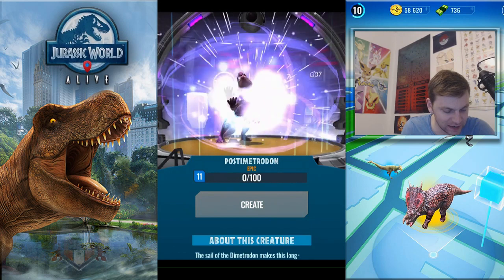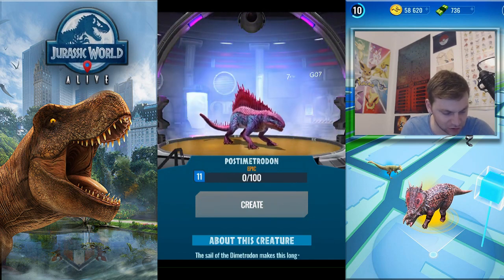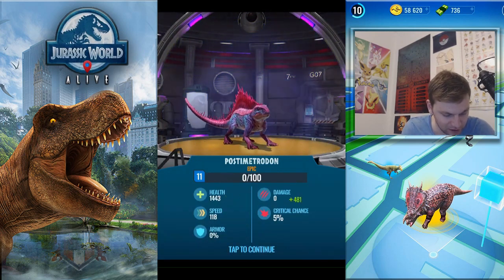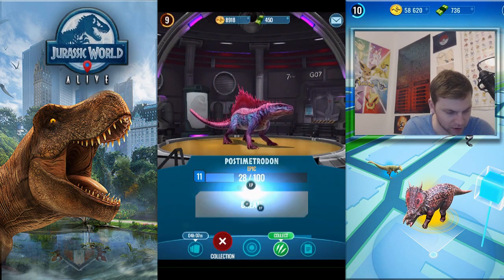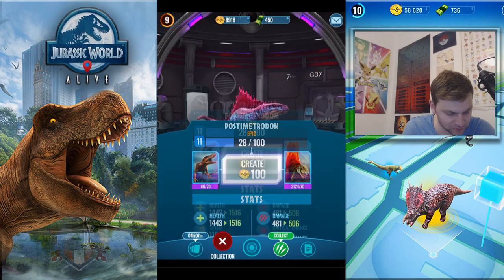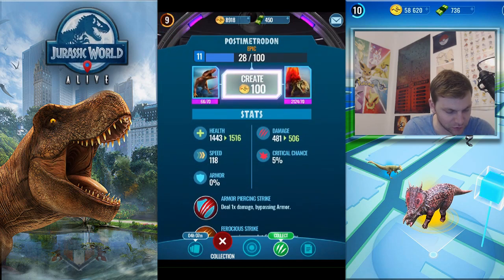Postometrodon comes in at level 11 and looks cool as hell. Damage is quite high, critical chance is the usual 5%, no armor. This guy is going to have some interesting moves but he's going to be quick to die.